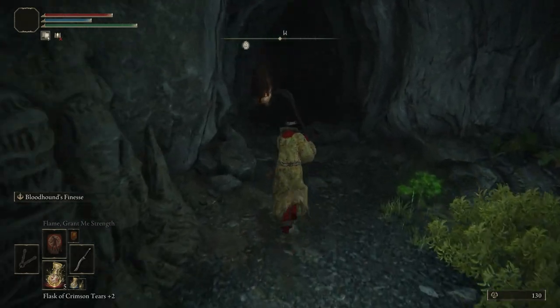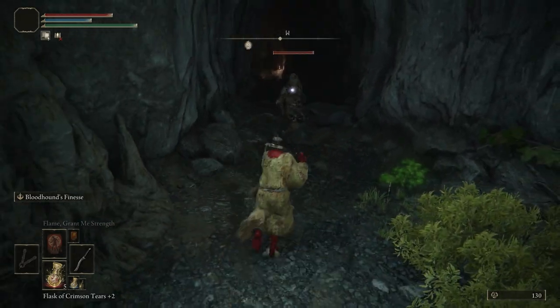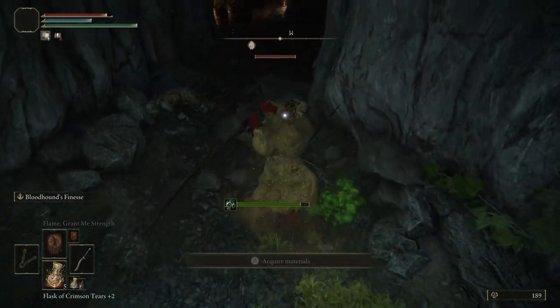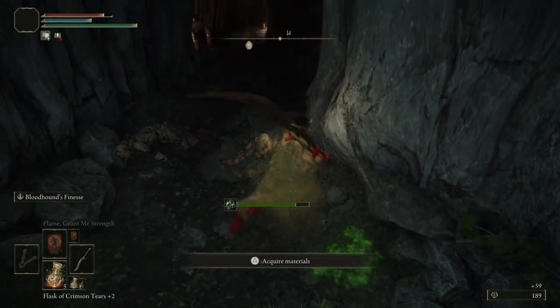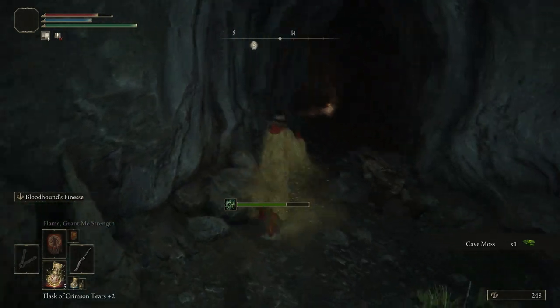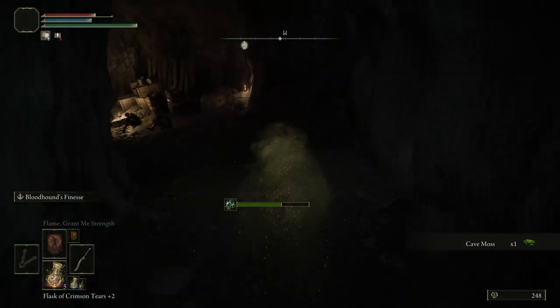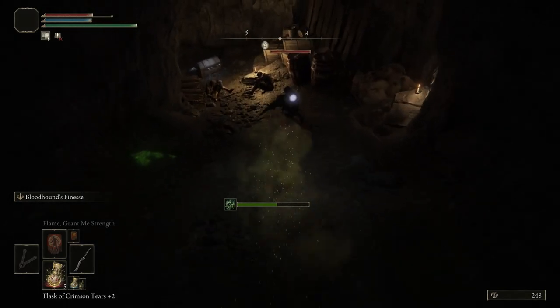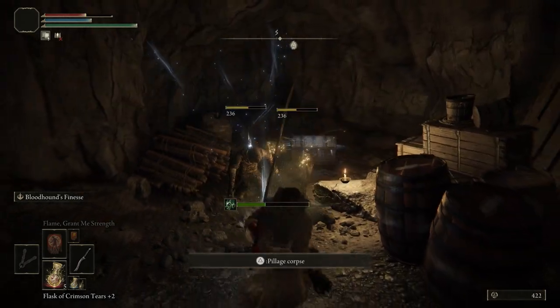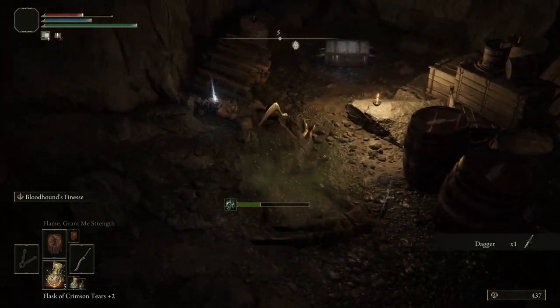If we go ahead and continue straight, we've got another couple of guys that come out. You can deal with these with your sword or with your pyromancy, whatever you're preferring at this stage. He did throw a poison poop bomb at me, so now we're poisoned, but it doesn't do terrible damage — just do keep an extra careful watchful eye on your health.